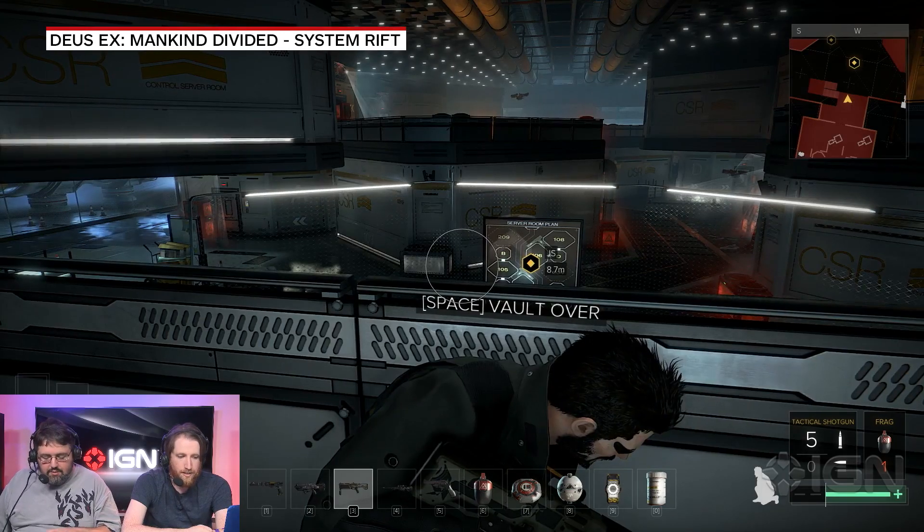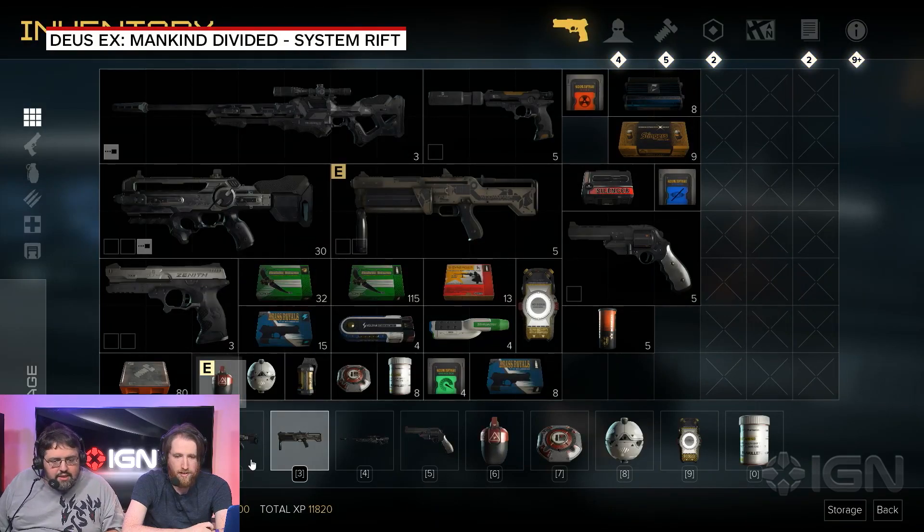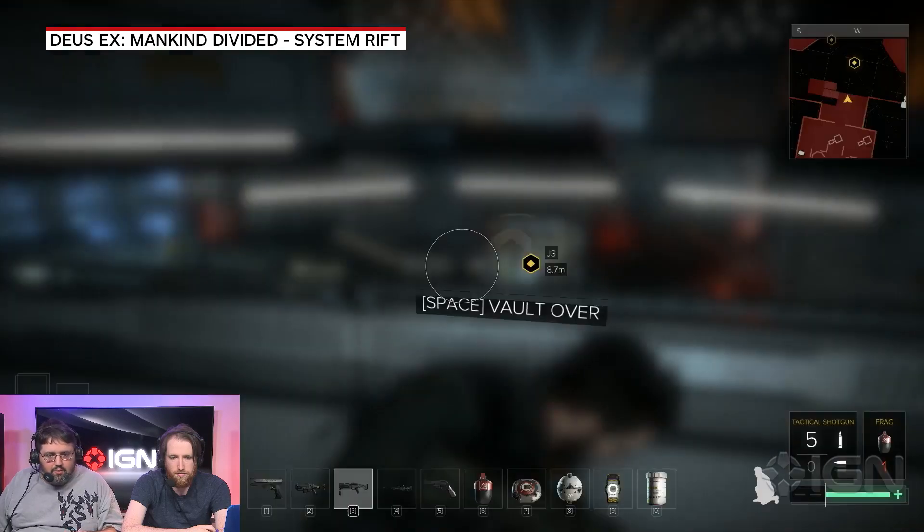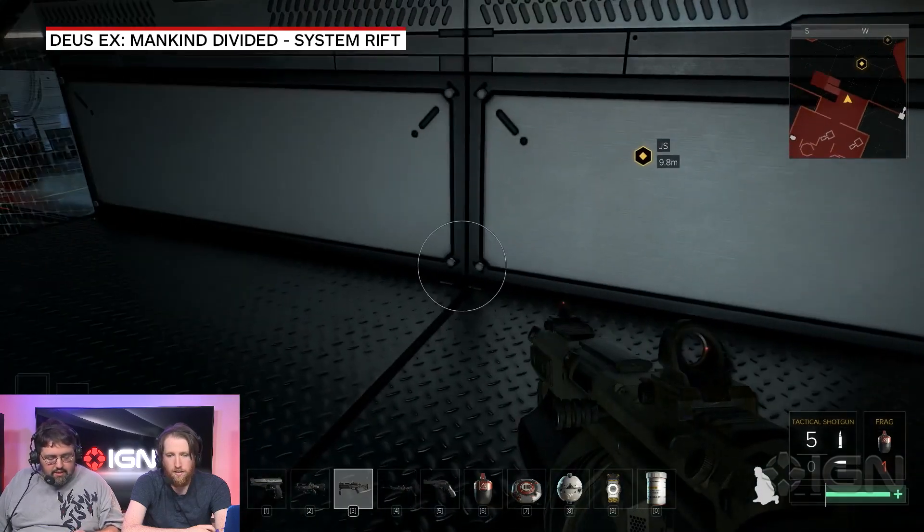Something else I should have done a long time ago is go into my inventory. I know I had the revolver, but I have so many weapons — too many weapons. I'm not going to need this anymore, so I'm actually going to make my pistol my number one. The main reason I want my pistol is because I need to have this ready.